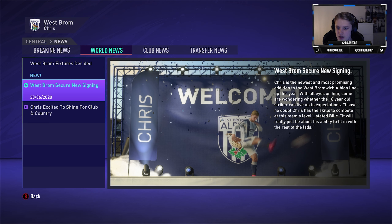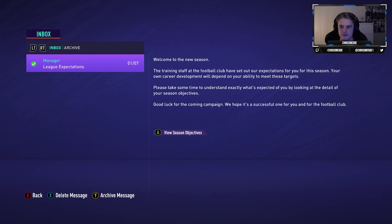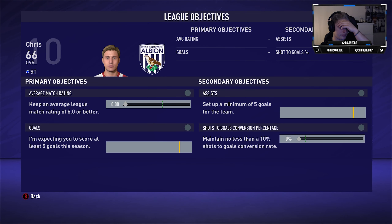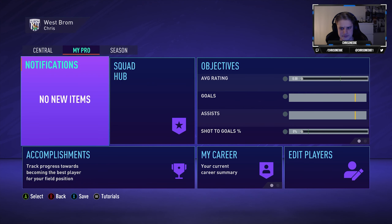Some are wondering whether the 18-year-old striker can live up to the expectations. 'I have no doubt Chris has the skill to compete at this team's level — it will really just be about his ability to fit in with the rest of the lads.' Let's see the season objectives: average league rating of 6.0, score at least five goals, our rating is 66 right now, set up minimum five goals for the team — five assists — and maintain no less than ten percent shot-to-goal conversion rate.